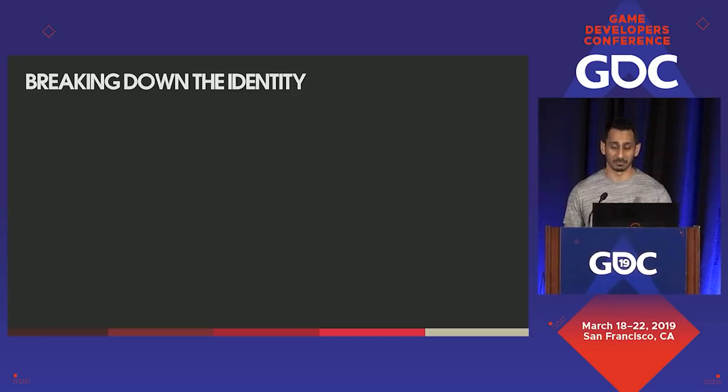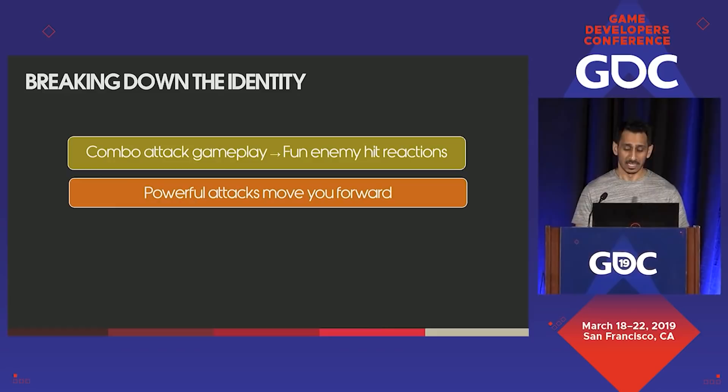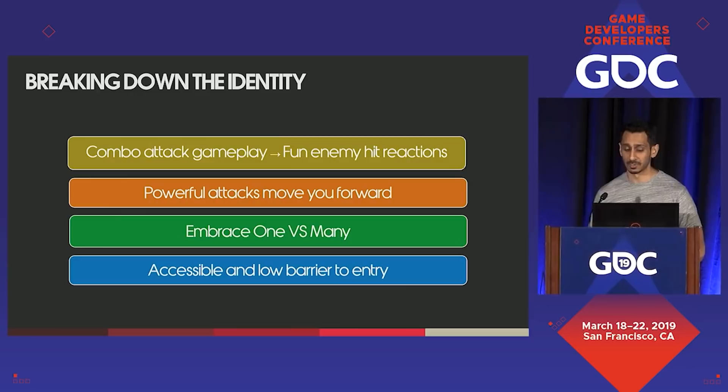Obviously you're doing a lot of things while playing the game, but I'm focusing on what you're doing most of the time, which is fighting basic grunt enemies such as the Draugr. At the heart of God of War's combat design for moment-to-moment gameplay lies four tenants: responsive and combo-oriented gameplay leads to varied and exaggerated enemy hit reactions; satisfying and powerful attacks move you forward physically through the space; Kratos can handle and often excels when he fights multiple enemies; and gameplay and controls are accessible, hassle-free, and are on the player's side.